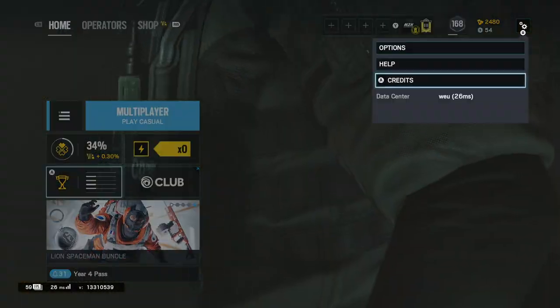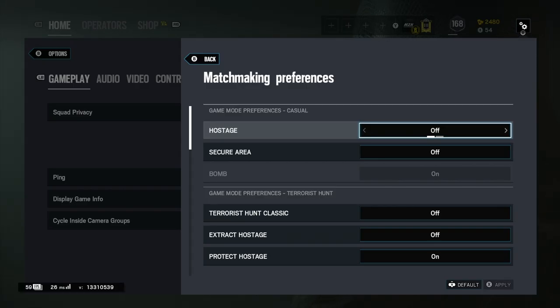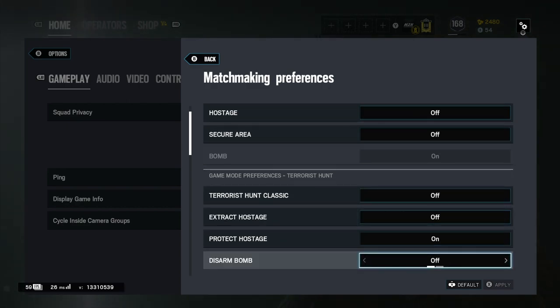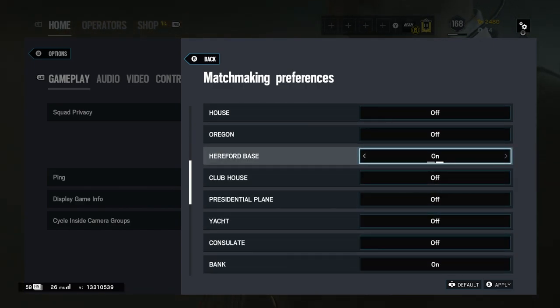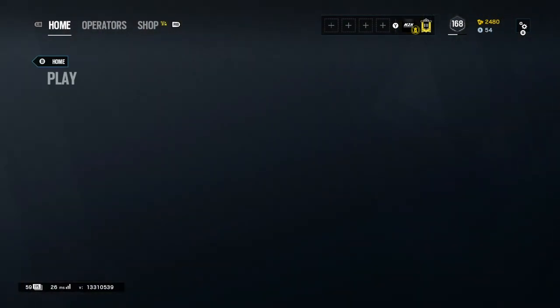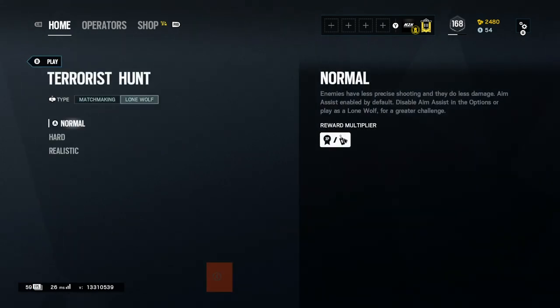Let's go over to your matchmaker preferences and sort it all out. You want to make sure that you go to Terrorist Hunt, select 'Protect the Hostage' as the only option, then go down and make sure you select Bank — no other maps. So just press apply. After you've done that, come out, go over to your Terrorist Hunt, and make sure it's set to realistic, then launch it.